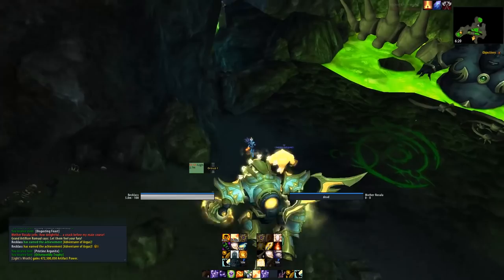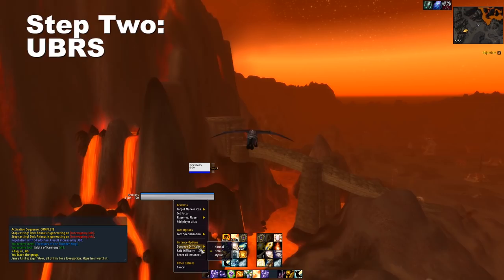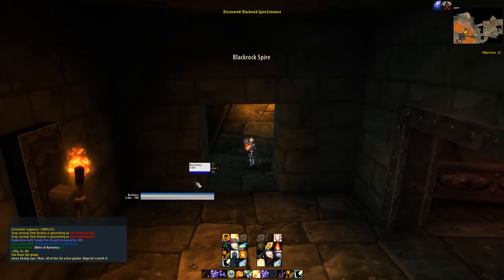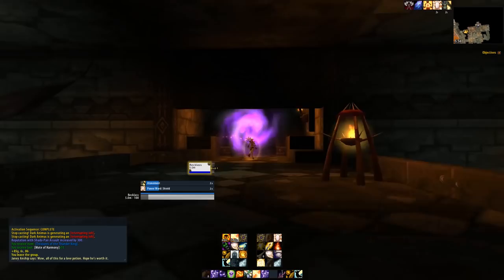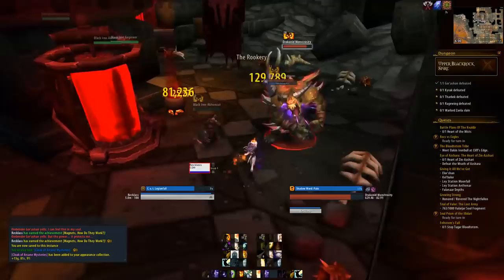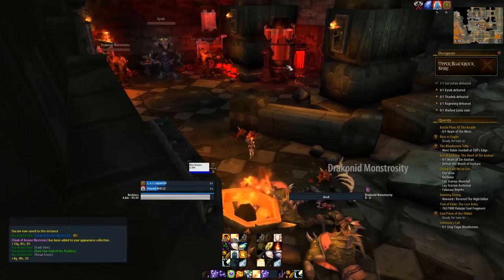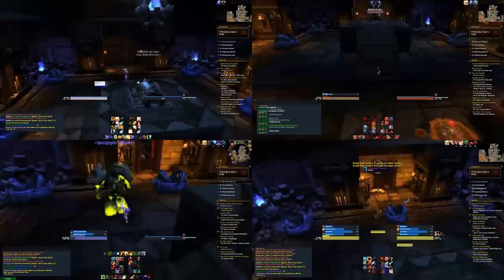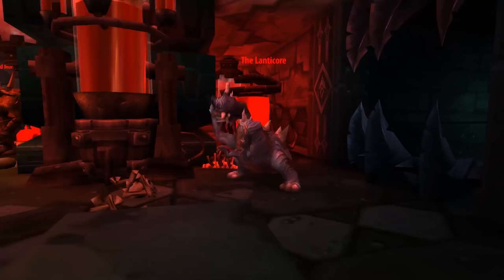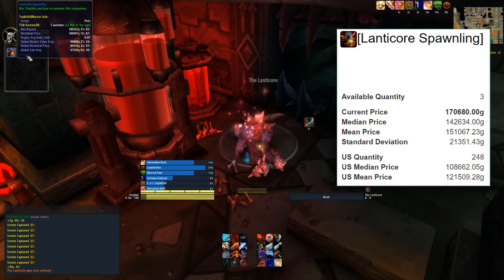Next we're going to Blackrock Mountain for another really easy 5-minute farm. For Alliance, portal back to Stormwind and fly east. For Horde, take the Karazhan portal and fly north. Once you're inside the mountain, there's a little ledge on the right that you fly into. Go up the stairs on your left and you'll see the entrance to Blackrock Spire. Make sure the dungeon is set to heroic — it won't work on normal or mythic. Kill everything in the first room, kill the first boss, kill everything in the second room, and just to the right of the second boss you will see — well, nothing, about 90% of the time. But every once in a while, when you're lucky, you'll see the rare elite mini boss, the Lanticore. If you see him and you're farming solo, congratulations — it's a 100% drop rate for the Lanticore pet, which sells for 70 to 200 thousand gold. Personally I've looted 2 in the past week, so it's been a pretty good week.